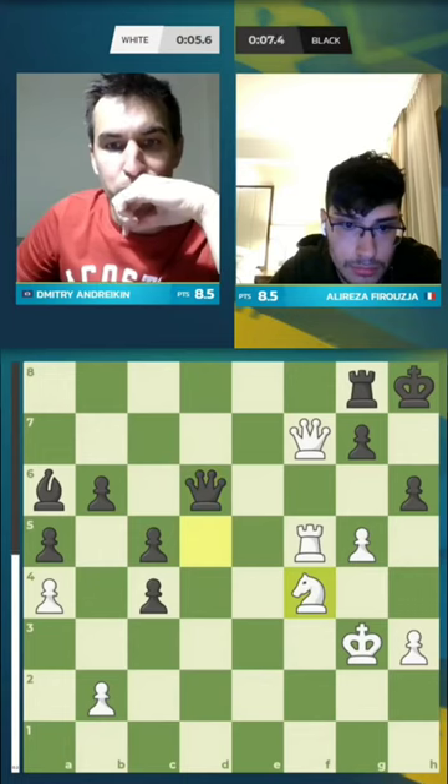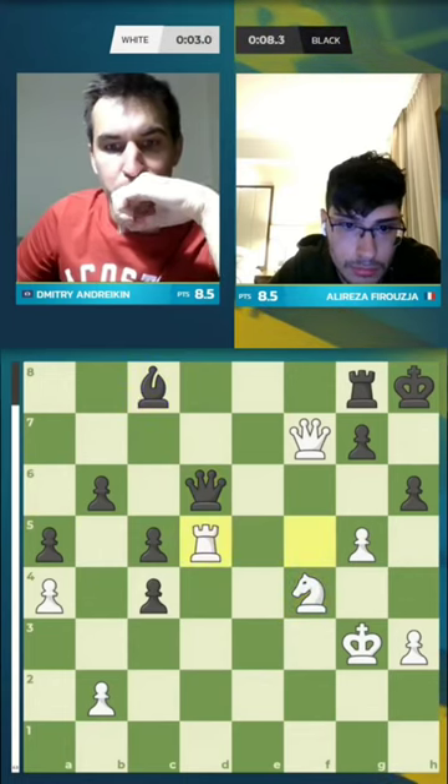It's a huge threat. It's like the exact same thing. Knight F4 — another great move. Rook D5. And he's going to be winning.